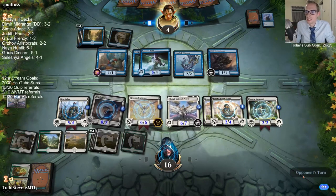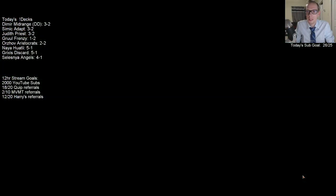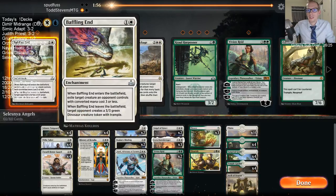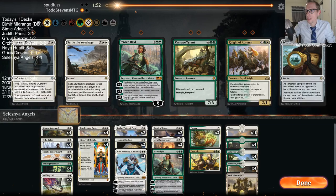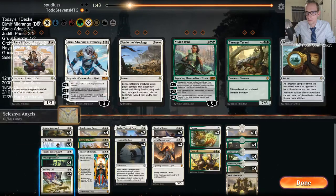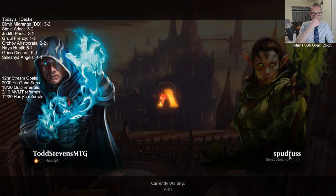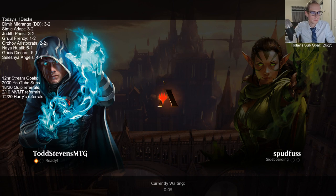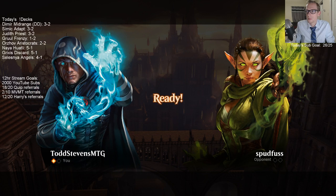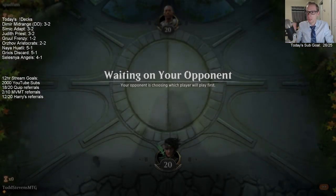Thankfully, our matchup gets a little better post-board — we've got 4 Harpooners, 2 Baffling Ends, a Binding, a couple Knight of Autumns, Vivian, and Honor Guard. Storm Tamer does Counter Settle — it's hard to even resolve with Spell Pierces and Negates, and then they could also just Storm Tamer it. It's just so hard to have Settle resolve. Getting a Danto Vanguard out early is pretty nice. That resolved really quickly — I kind of wish I would have played Tithe Taker. I think I'd rather them Essence Capture the Vanguard.